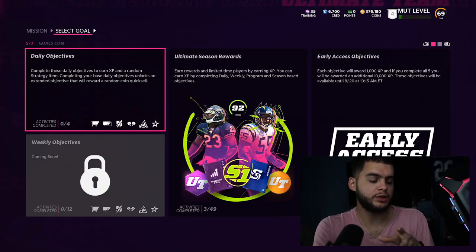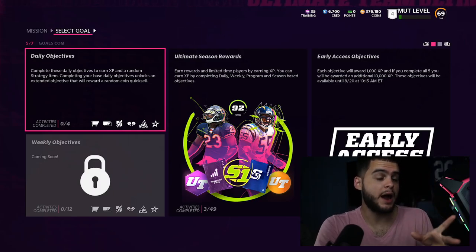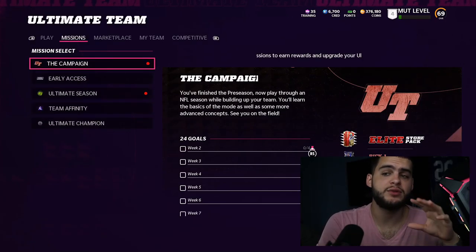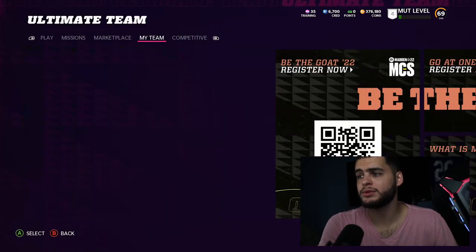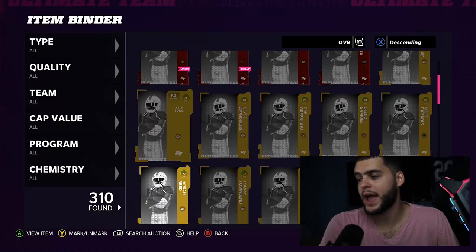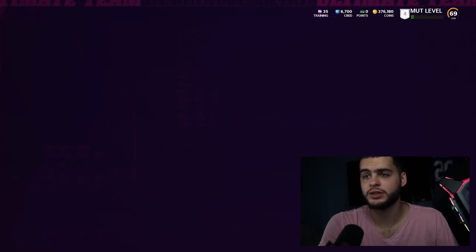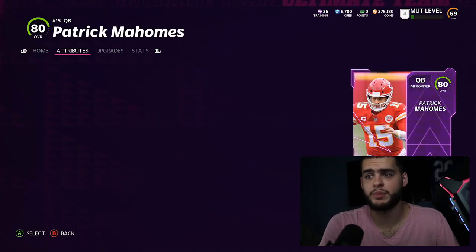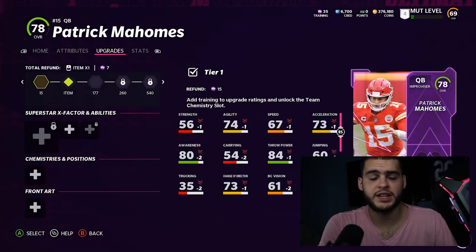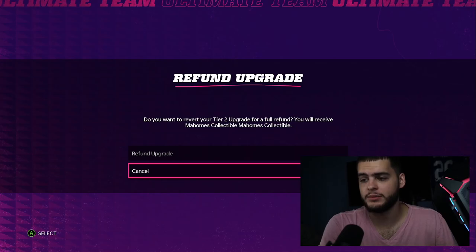In Madden, you get power cards which are like 60 to 70 overall purple cards. When you get those cards you're able to add training to them above what you get through core elites from solos. By adding training you can power them up. There's a card here I already started powering up a bit - you go to Upgrades, go all the way up, and you can see the 15 training requirement - click on it and add the item.